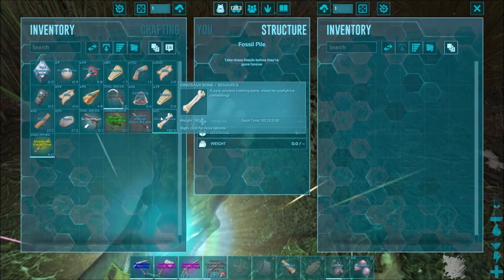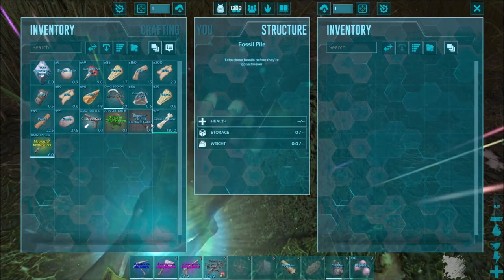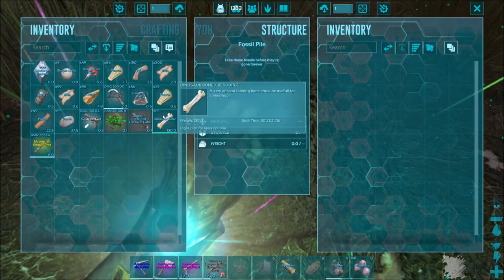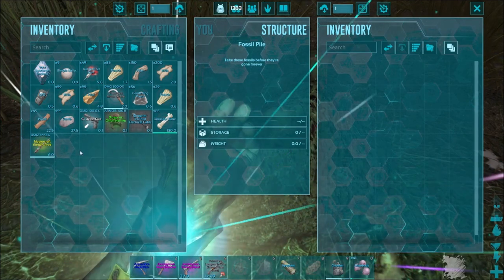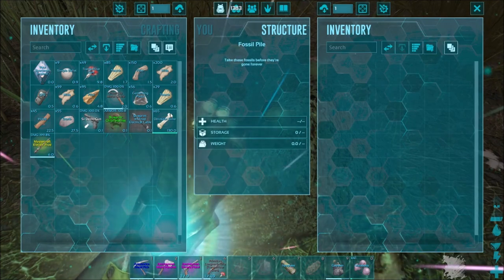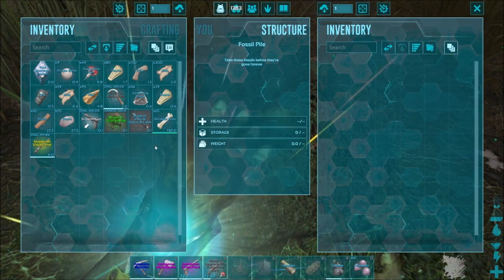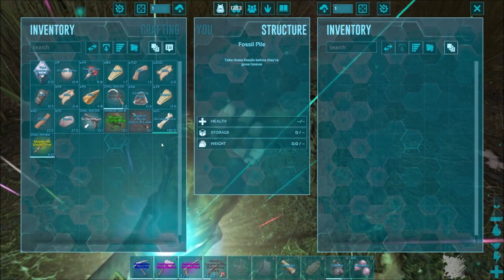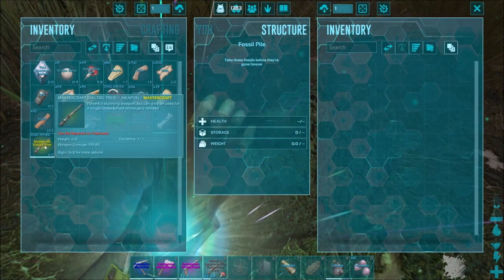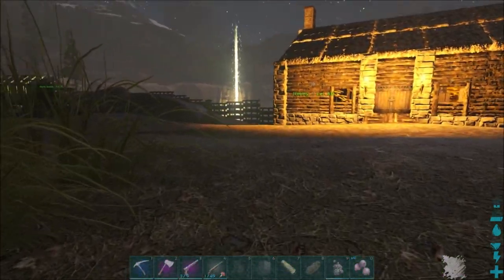I had no clue where you were supposed to find stuff so I just flew around. I flew to my old base from the beginning of the season thinking they'd be along the beach, but turns out it's kind of tricky. So I walked all the way from there on my griffin back to here and in between I got 65 dinosaur bones. Most I got from one was 13 bones — mostly you get one to three. That 13-bone one also came with a mastercraft electric prod, which was pretty cool.